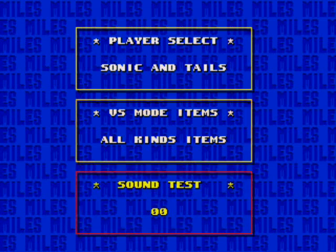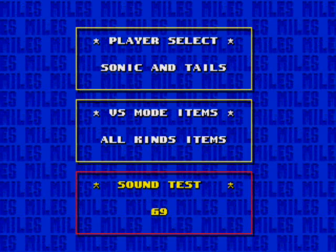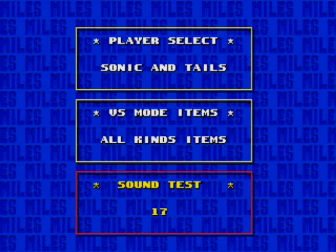In order to get to that cheat code, we're going to need to go back to the level select menu. Obviously, we're going to need to enter the same code as last time, which is, of course: 19, 65, 9, 17.